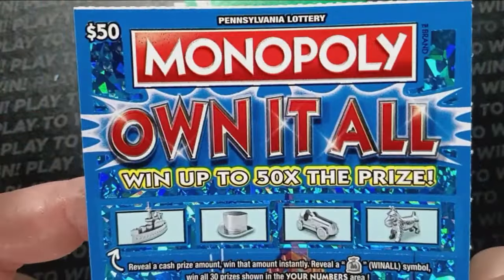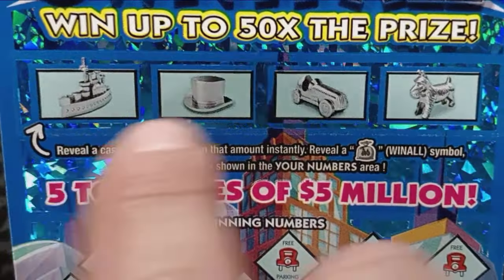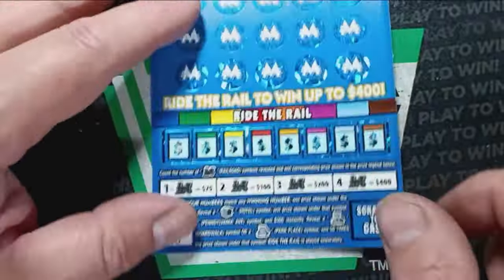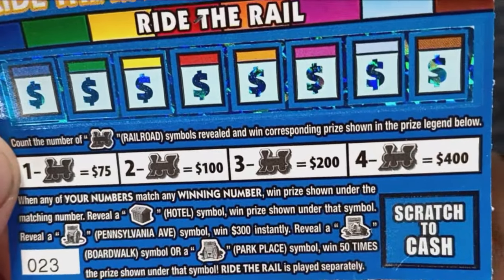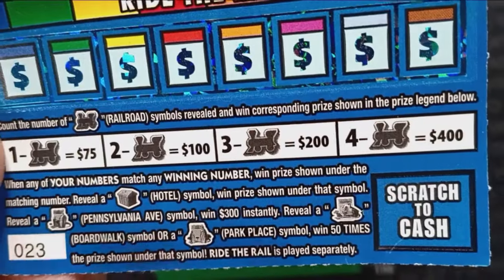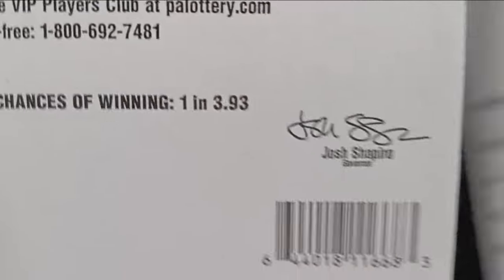Now on to the Monopoly big boy here — the Own It All. I'd like to own it all. Sometimes you don't want to own it all because you have to pay a lot of taxes, but I'll take the taxes if I can own it all. We're looking for a cash amount to appear in the bonus boxes up top — that is a win all money bag symbol, win all 30 prizes. We're looking for some choo-choos down the bottom to ride the rail. One is 75, two is 100, three is 200, four is 400 bucks. Hotel symbol gets us an auto win. Pennsylvania Ave gets us $300 instantly. Reveal Boardwalk or Park Place — that's 50 times the prize. Overall chances are 1 in 3.93.